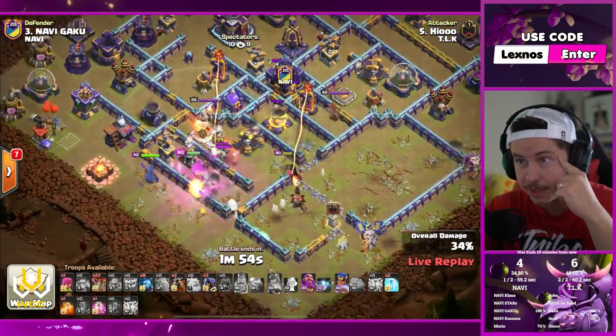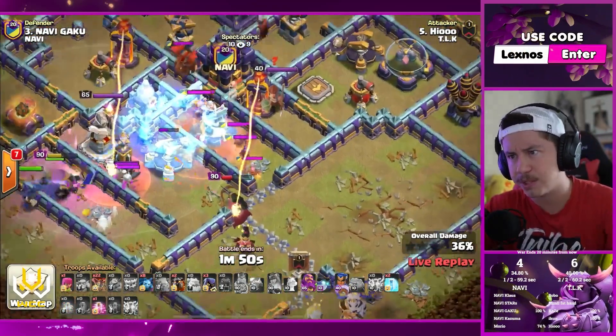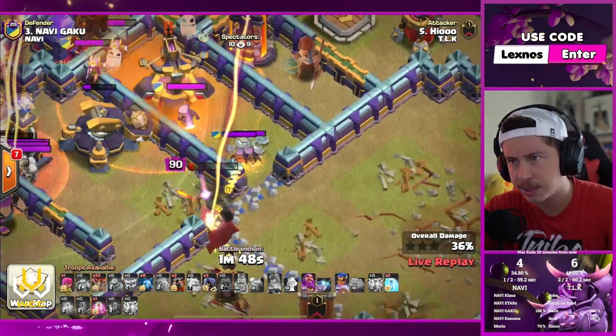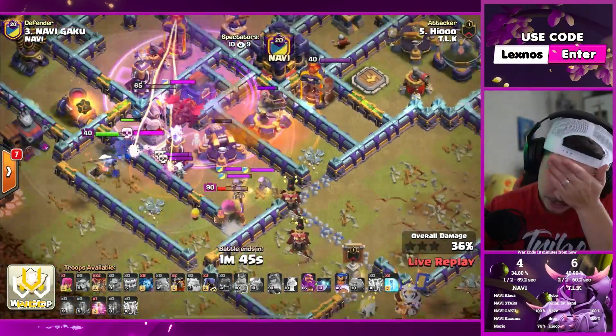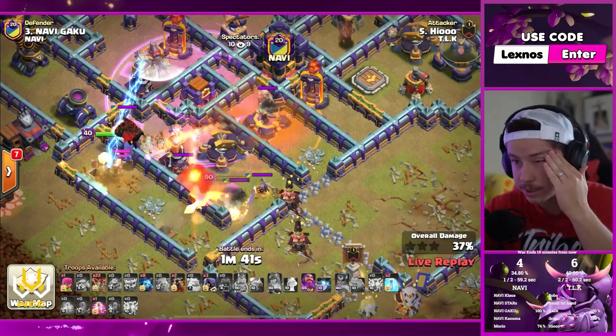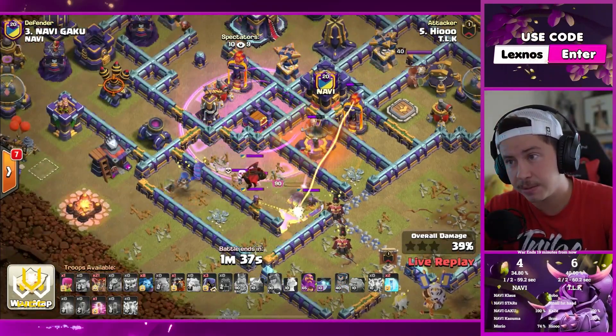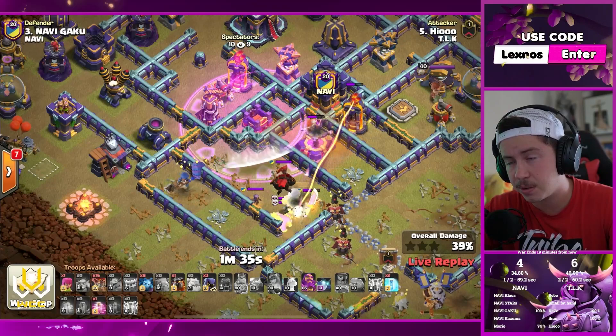The yeti goes to the right after taking the inferno. Skeleton spell to distract. Champion's in. Freeze, but here comes CC troops. Poison — did he really just miss the headhunter? Oh my gosh, he did. Headhunters killed the queen. Headhunters killed the king. Headhunters killed the champion. Literally killed three heroes because he missed all of them with that poison.